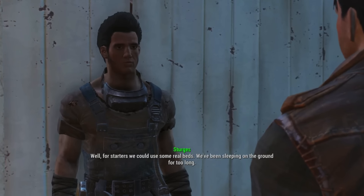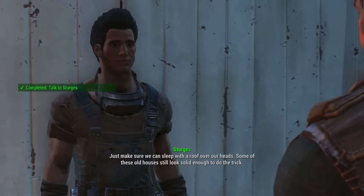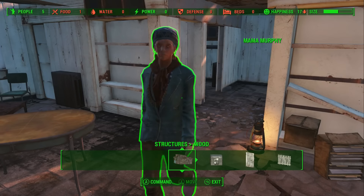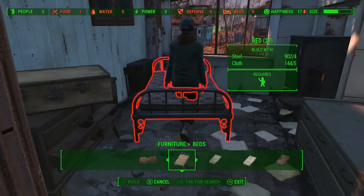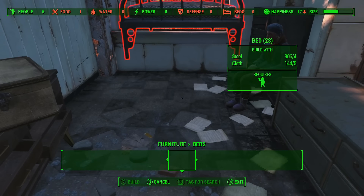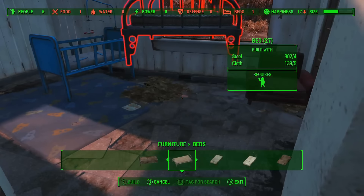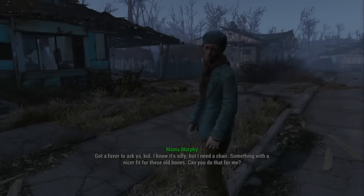The first thing he wants you to do is get beds. Beds don't really take many materials — they're really easy to build. They just take like wood and cloth, or steel and cloth. You can build a bunch of different kinds with basically nothing. Each settlement is going to have a population — we have five people, so we need five beds. Go in your menu, go to furniture, then beds, and start creating them. I just go into each house and put one bed in each. It's basically free — just get some easy experience and all of your people have a place to sleep.